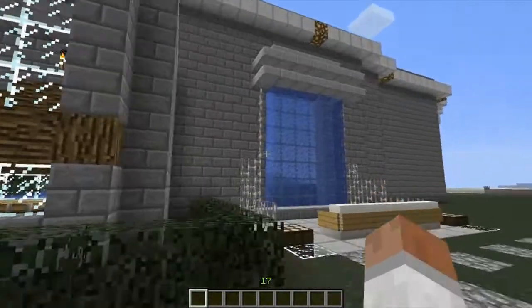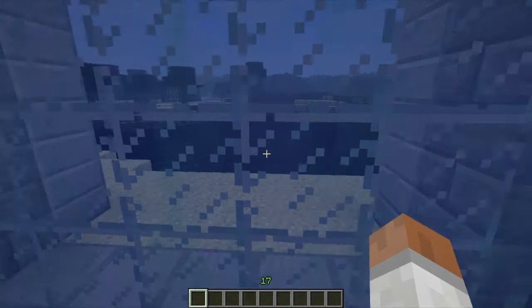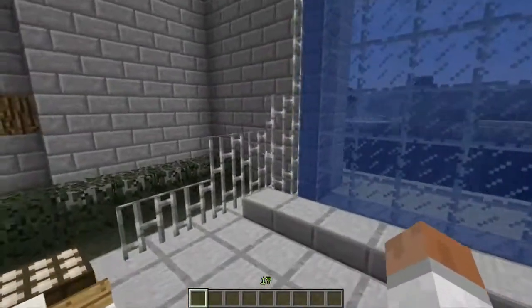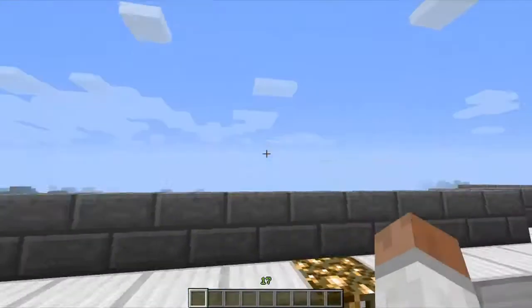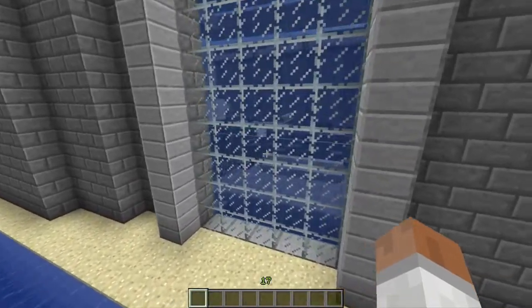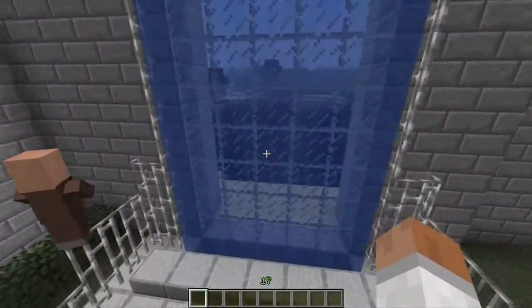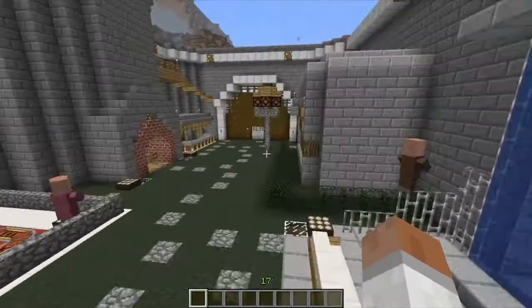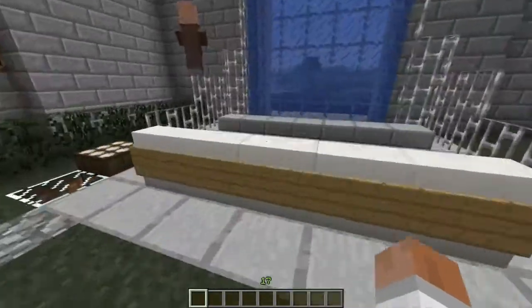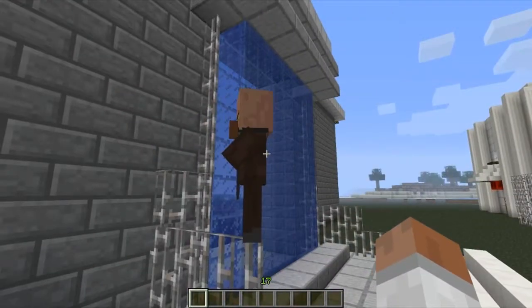I wanted to build this - I thought it was a pretty good idea. You can just look outside, it kinda looks a bit weird with the water but you can see through the water. It looks fine. On the other side it looks like this - I thought it looks pretty cool. I wonder if you guys like it - I do, I think it looks awesome. So yeah, all these daylight sensors - I'll show you guys later what that does, but it's really cool. Here you can have like a little seat and look at it - the walls are awesome!